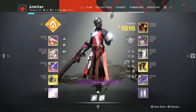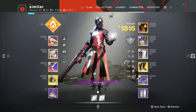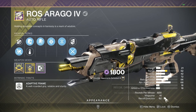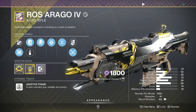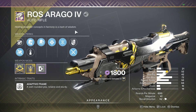What is going on ladies and gentlemen, my name is Mendez and in today's video we're going over an auto rifle that just came out in Season of the Wish. This is a world drop auto rifle. The roll I have here has Onslaught on it. It's a 600 RPM adaptive frame — the 600 paired with Onslaught is actually insane since Onslaught doesn't lower your damage anymore, so this thing is just going to be grinding.